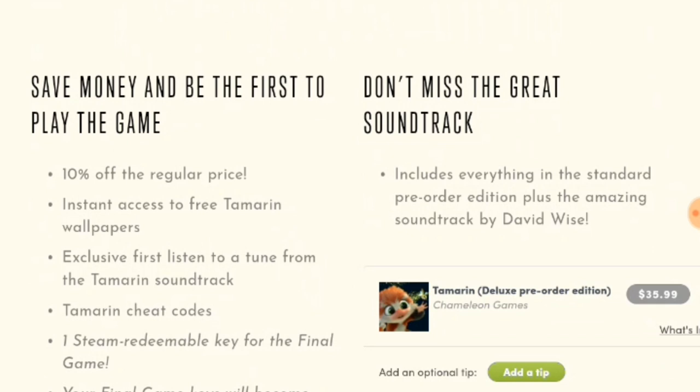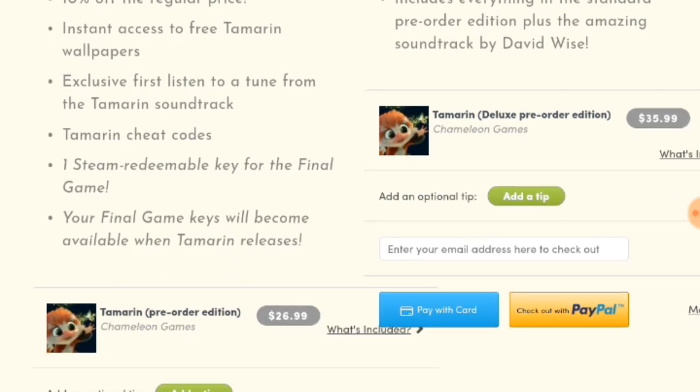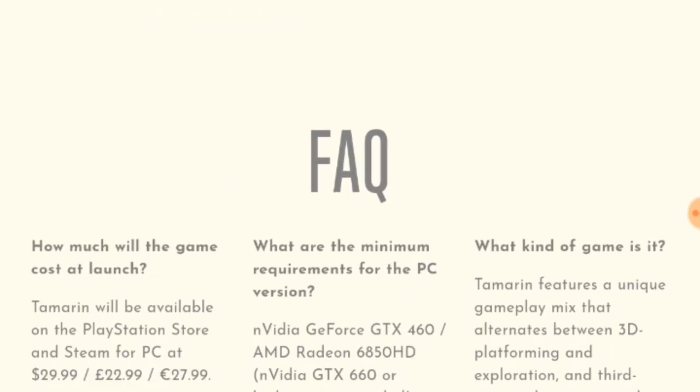Here's about the pre-order: save money and be the first to play the game — 10% off the regular price, instant access to free Tamarin wallpapers, exclusive first listen to a tune from the Tamarin soundtrack, Tamarin cheat codes, and one Steam redeemable key for the final game. That sounds like that's for the PC. Don't miss the great soundtrack edition, which includes everything in the standard pre-order edition plus the amazing soundtrack by David Wise. It seems like it's going to be $36 for the deluxe edition and $27 for the regular edition.